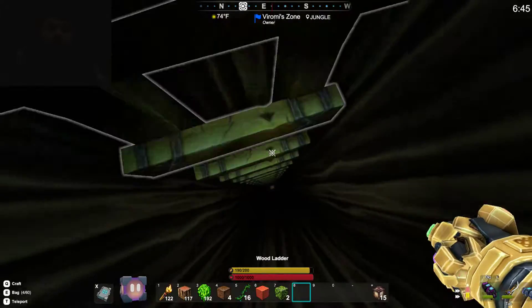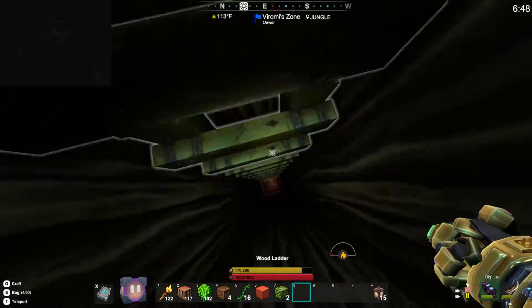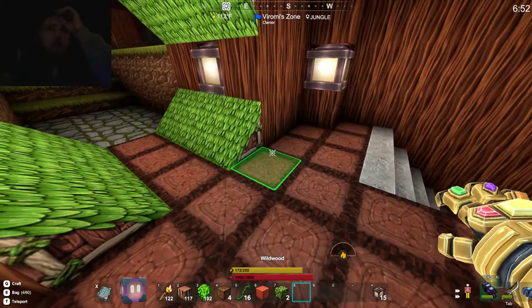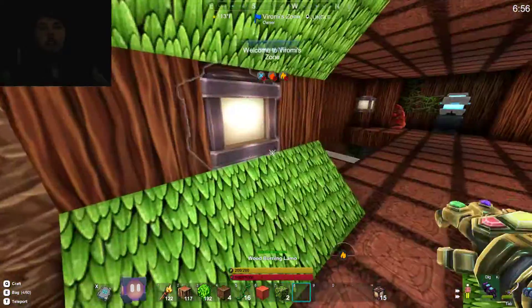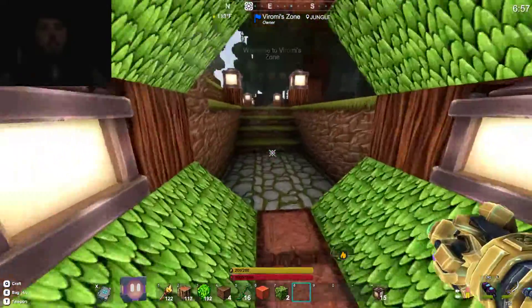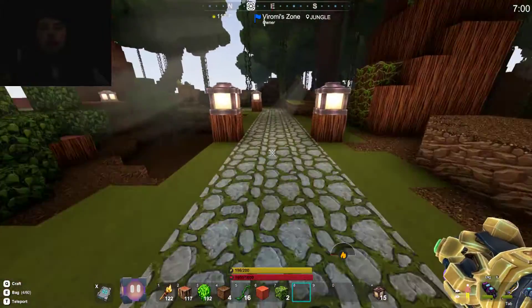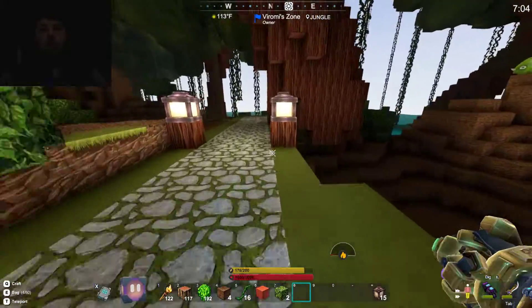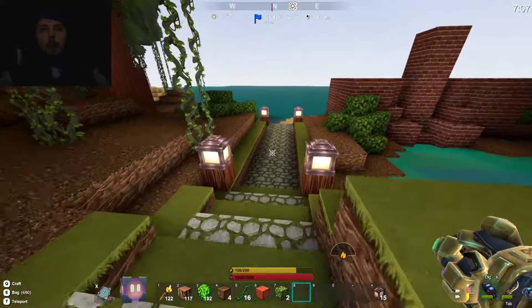I'm gonna show you what I just did yesterday, then I'm gonna show you the biggest thing I've done since last time. I've done a way out down here because Higgs doesn't have the glider, so he can't fly up all the time. So I also made a pathway here, and the pathway goes on and on down to about here.